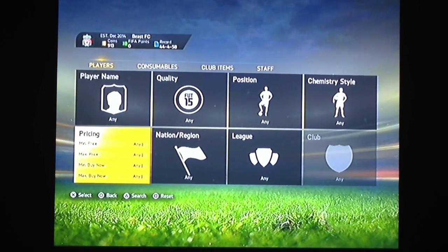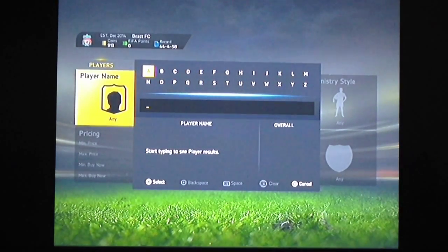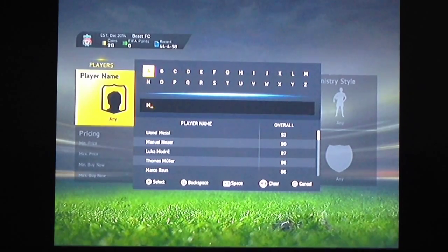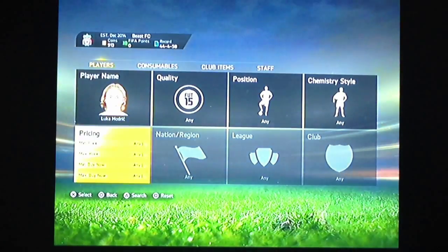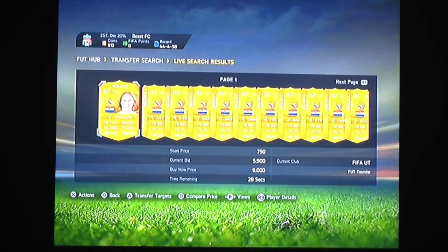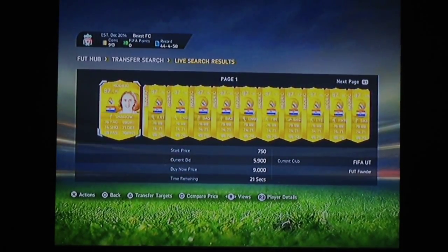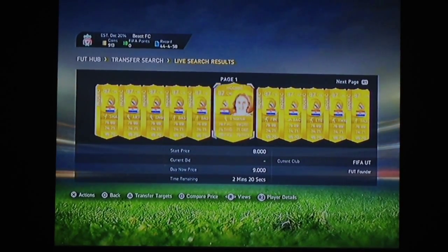So how do you snipe players, you ask? First you go here — you can search any player you want. One of the players that is really hard to get for cheap is Modric. Let's get Modric up, let's see how much he's worth. Search the market — there we go. As you can see, he is 5,900 to 9,000. Let's say 9,000 buy now price, around there.